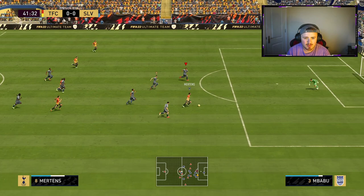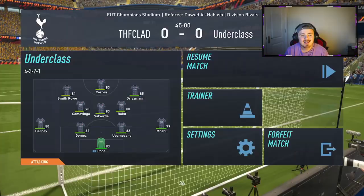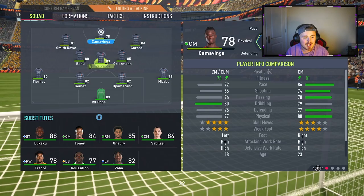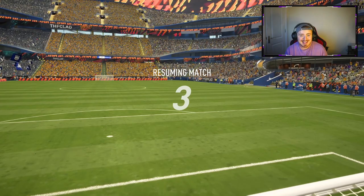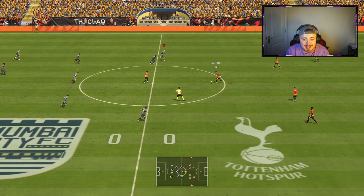How has he threaded that through there? We're in trouble. What was that save from Pope? Goalkeepers are overpowered — that is insanity. So we find ourselves level at halftime. We're going to do the same swap as last time: Griezmann in, Kamavinga, Baku, and then Lukaku up top. Hopefully that helps. Lukaku coming off the bench is a completely different style of play, and that is what I want to do. Decent so far from Smith-Rowe.